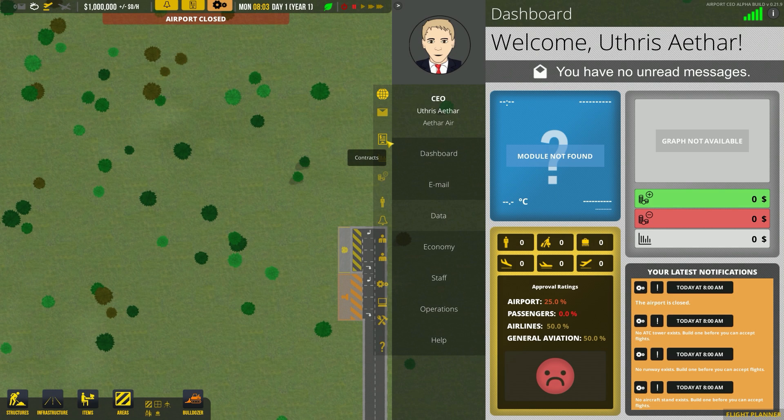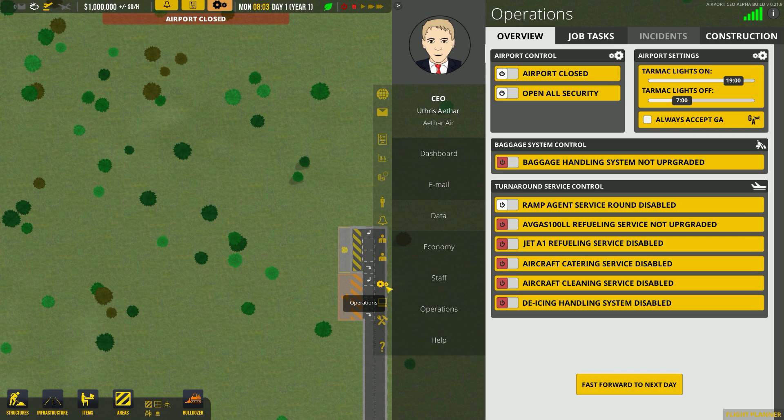This will be interesting. Let's go to operations — you always want to accept GA. You can set certain landing pads and parking spots for GA only or commercial only. We're going to have a nice GA holding area so people can park their planes overnight and get passive income. We can also refuel them eventually. Currently we're closed and security is closed, but that's fine.